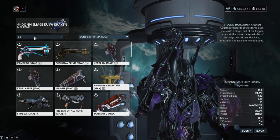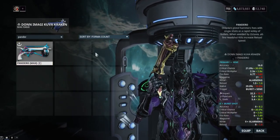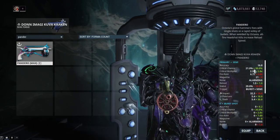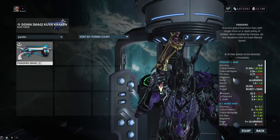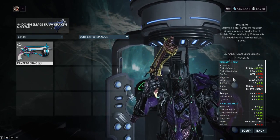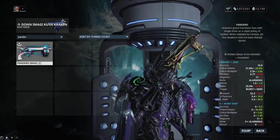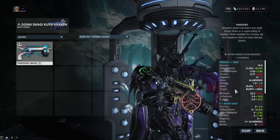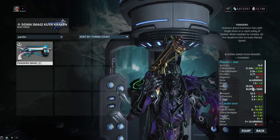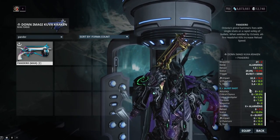Let's also compare it to the Pandero, because this thing actually has a fan the hammer alt fire, which I don't normally use that much, but it is good. The Pandero has more critical chance, a much better critical multiplier, lower fire rate by about half, and the Pandero's magazine size is 8. So that's pretty much where the Pandero is going to be hurt. I'm not going to say that this thing is definitively better than the Pandero. But it has a lot more status chance - like almost triple the status chance of the Pandero. Do keep in mind that the Pandero is slash weighted, which is pretty nice when you do proc a slash proc.